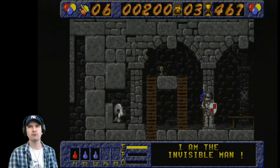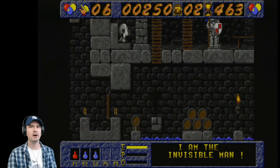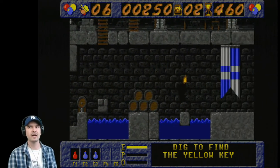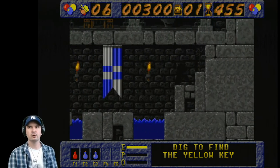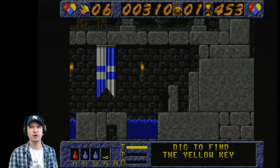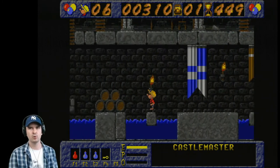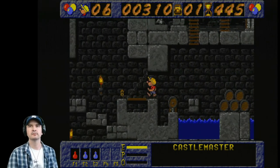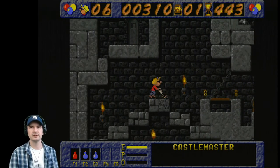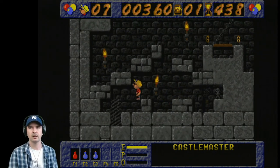You cannot take the potions with you to the next level, so we're going to use it. We are now the Invisible Man. Blue makes you jump higher, and red replenishes lost energy. Now you do have a draining energy bar, and if you fall in water or fire it will drain it very, very quickly, so don't stay in there for too long. We've got to try and find the yellow key, and some things are actually hidden in the rocks. You can also pick up an oil icon which makes you drill faster.